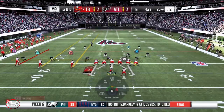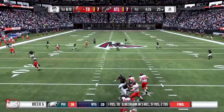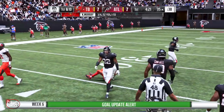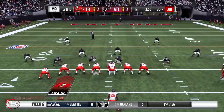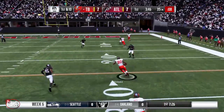It's first and ten — going deep, got a man, he's got it, DeSean Jackson, it's gonna be a first down. So far Kyler is three of four with 112 yards passing and a touchdown.